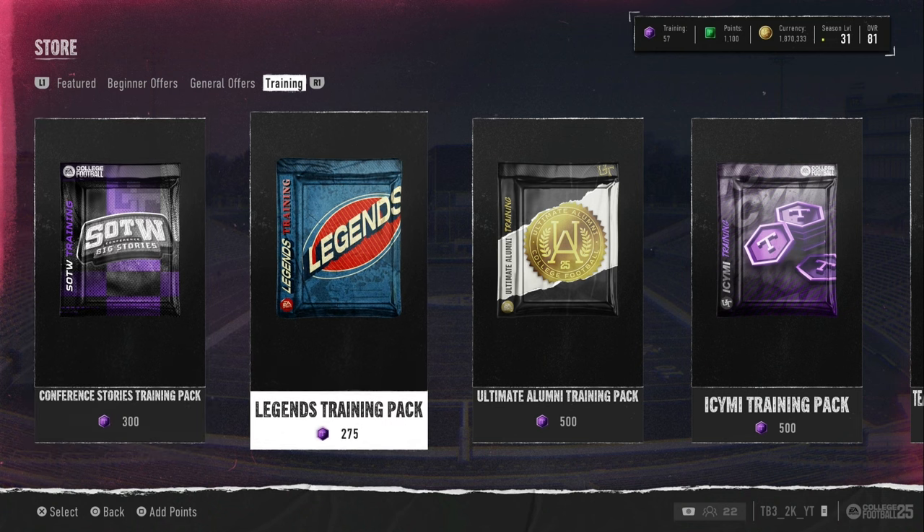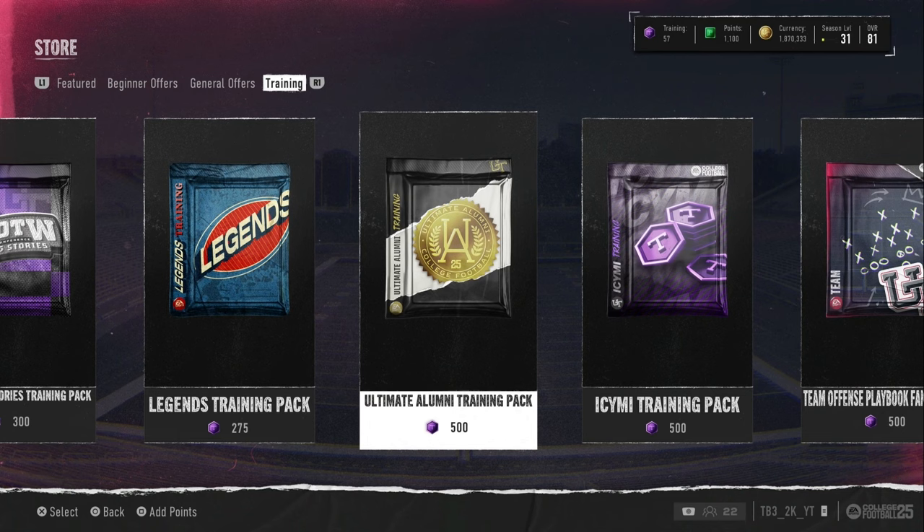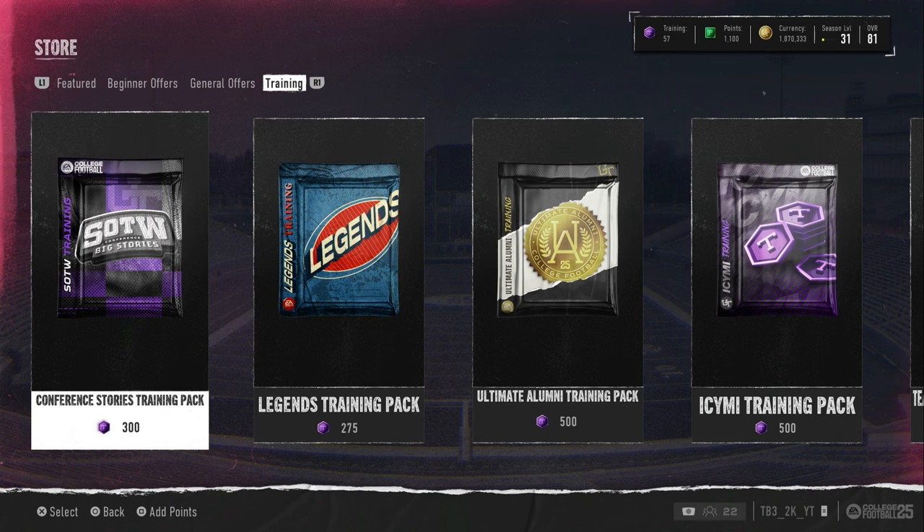My experience with re-rolls is I profited the first time because I pulled LTD Moss. I did not rip the pack — it was 30k per pack. Training cards went up because everyone was opening training packs due to the glitch. Conference stories were good for me today but previous times I broke even or lost 100k. It's usually a very casual method — you're not really gaining but you're not losing a ton either.